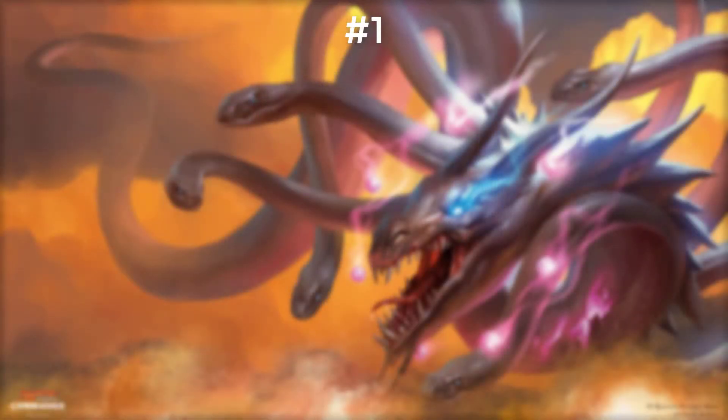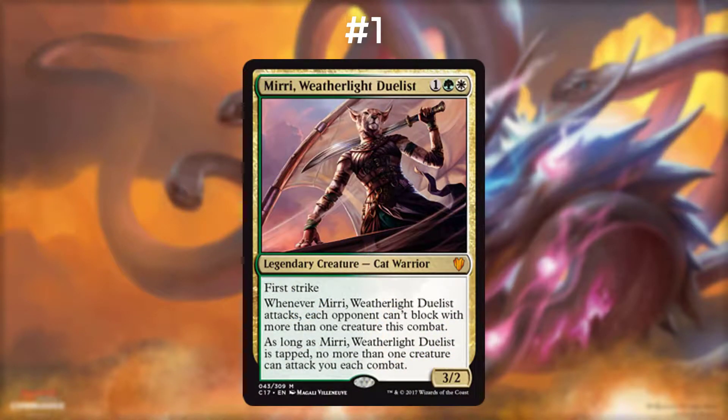And finally, number one on our list is Miri, Weatherlight Duelist. It is 1, a green, and a white for a 3/2 Cat Warrior with first strike. Whenever she attacks, each opponent can't block with more than one creature this combat, and as long as she is tapped, no more than one creature may attack you each combat. This card is great for completely turning a game in your favor. If you swarm your opponent, they can't really do much about it. Once you've attacked, the retaliation has been completely neutered due to her second ability. Her power and toughness are really great for her curve. And those who have been in Magic for a long time love the fact that Miri is back in Magic lore.